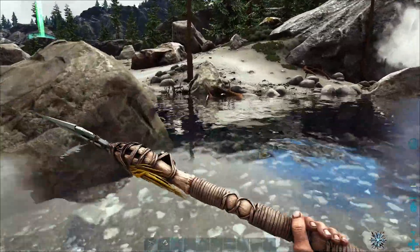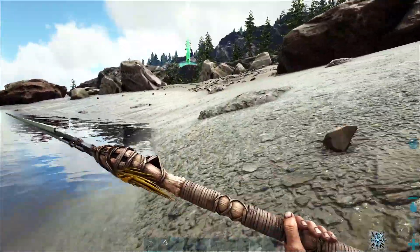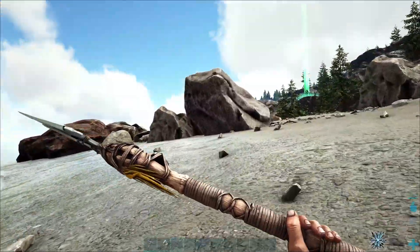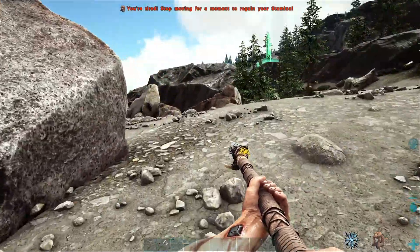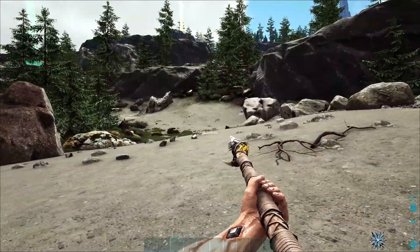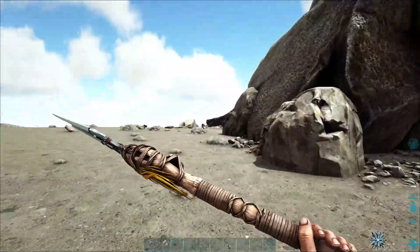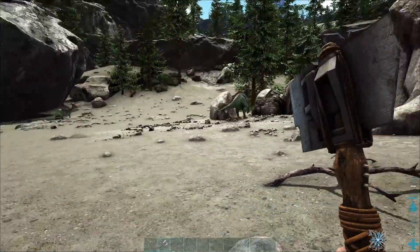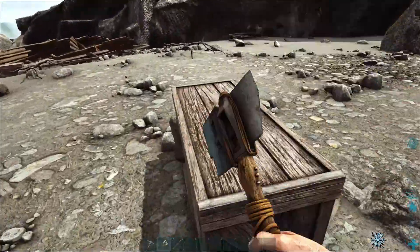Maybe I lied to you guys — maybe we're just playing on a different map. Ha! No, I swear I do have the mod on here. I have no idea why nothing is spawning. I do have the mod on here, and I know it was working earlier. Maybe it's just because we're on the beach — it could very well be that. That's a Diplo — that's not like an Apatosaurus or anything, that's just a regular Diplo. These Parasaurs are just too small to be the Jurassic Park ones. Maybe it's gonna take a little while.